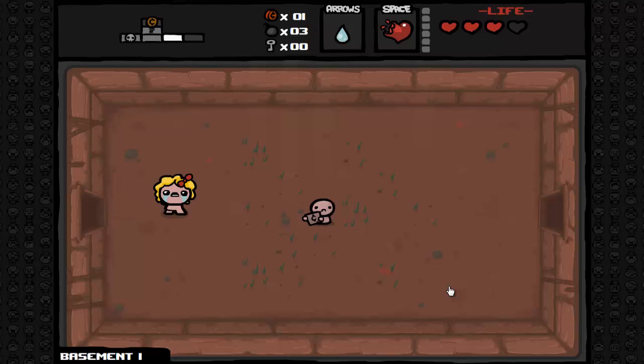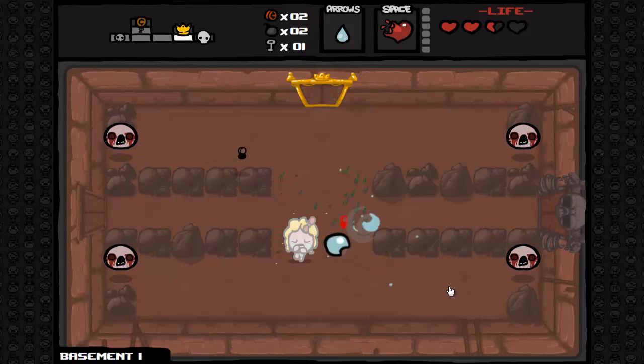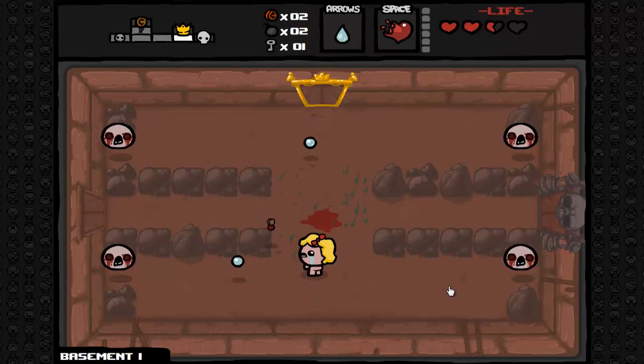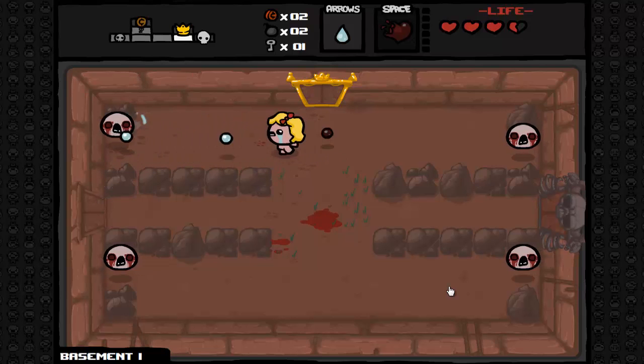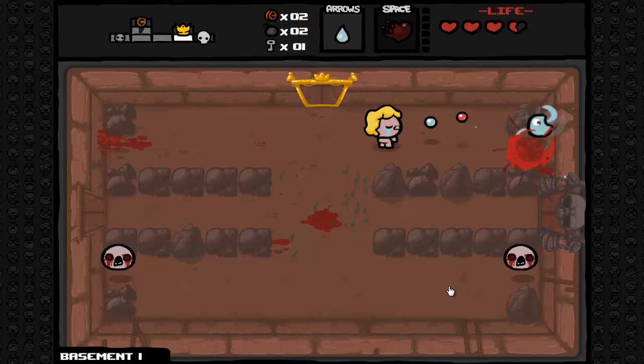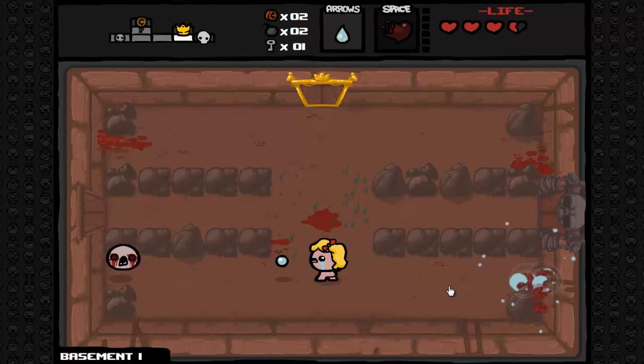Now, as you can see - ooh, beggar boy. I have one coin, hopefully he gives me something. Come on, I give you all my money. Anyway, Maggie starts off with a spacebar item. That spacebar item is known as the Yum Heart, another item we also unlocked last playthrough. Considering that I am about to bomb almost halfway, as demonstrated - see, it fills me up a whole heart. Now it recharges kind of slowly, so that's not great, but in all honesty it's actually a really decent item considering last playthrough I was short on hearts and had to use Guppy's bomb.